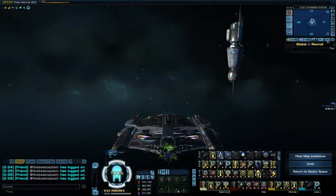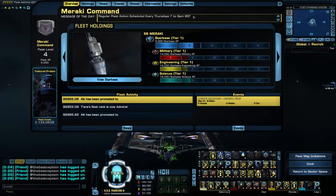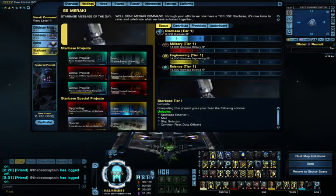This button on the minimap brings up information about the fleet — Meraki Command. The message of the day is a regular fleet action scheduled every Thursday, 7pm to 9pm British summer time. I hold that every week; no one's turned up yet, but I live in hope. The fleet action will only go ahead if there's enough people to form a team of five. The starbase is actually called SS Meraki, and the starbase message of the day reads: 'Well done Meraki Command. Through your efforts, we now have a tier one starbase. It's now time to relax and celebrate what we have achieved together.'